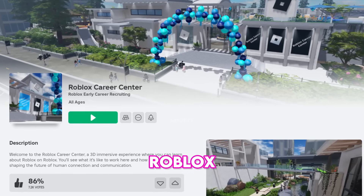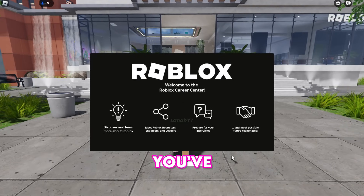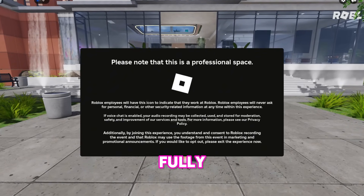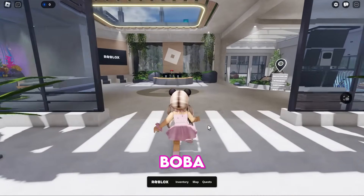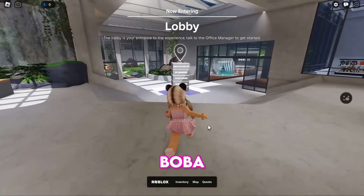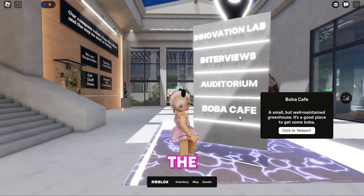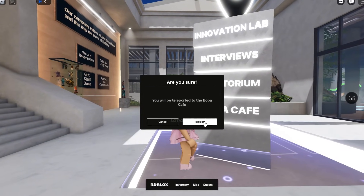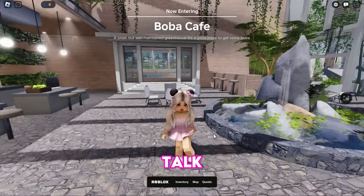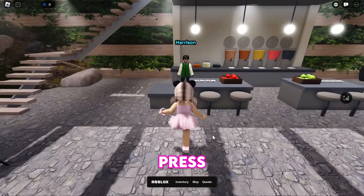Let's go to the Roblox Career Center to get more free cute items. Once you've joined the game, make sure it's fully loaded as it's quite laggy. Follow along as we head to the Boba Cafe to claim four cute boba accessories. Click on the Boba Cafe location sign to be teleported directly there.